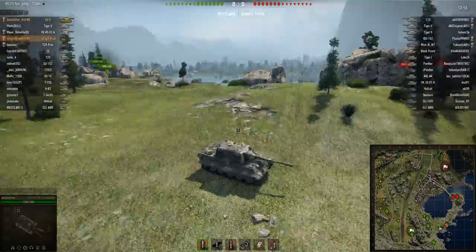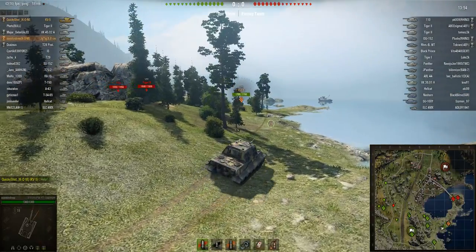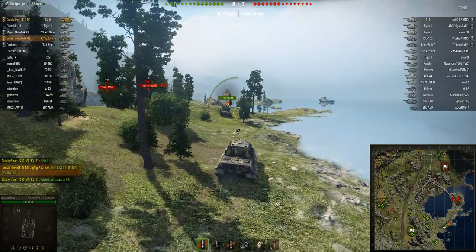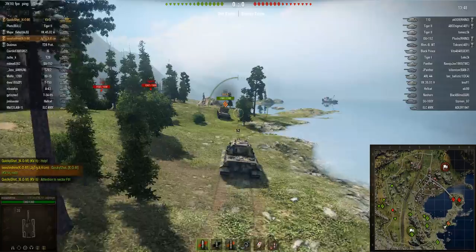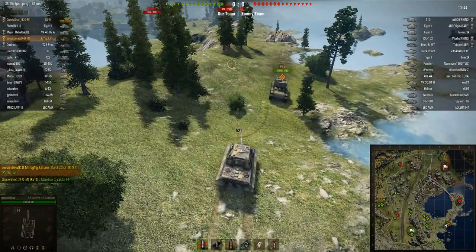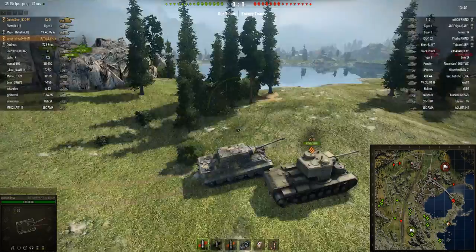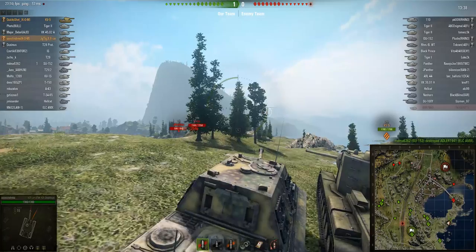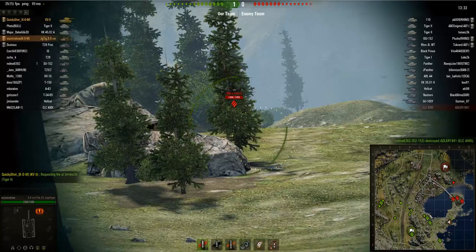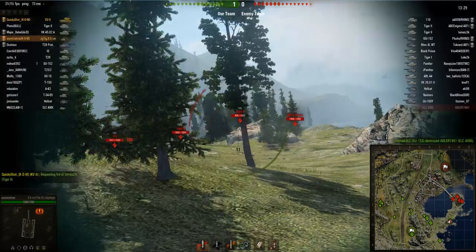Austin Drew is platooned up with his mate Quickie Shot, and they're on Serene Coast heading over to the right side. This map was altered in a patch — I'm actually not quite sure if it was 8.6, let me know in the comments — but they added this little outcrop of land down here where Austin Drew and his pal are progressing along.